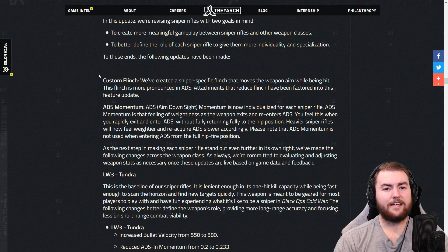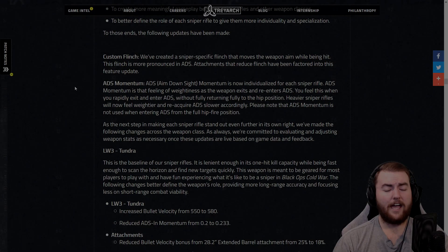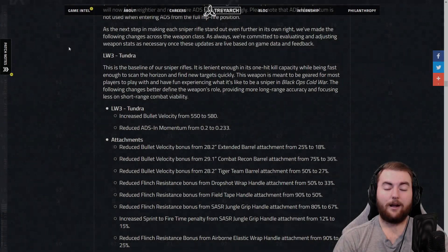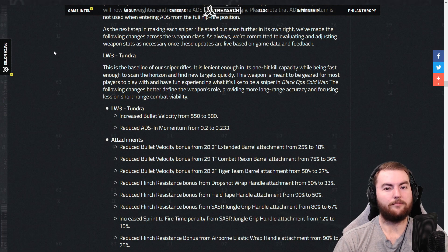They have added a custom flinch for every single gun. They created a specific sniper flinch that moves the weapon aim while being hit — this flinch is more pronounced in ADS. Attachments that reduce flinch have been factored in as well. As we go through the balance updates, the flinch handles have all been reduced slightly to account for this new weapon flinch. ADS momentum is now individualized for each sniper rifle — it's that feeling of weightiness as the weapon exits and re-enters ADS. They consider the LW-3 Tundra the baseline sniper, which is a very good weapon in this game, combining decent one-shot kill capacity while being fast enough in ADS speed.